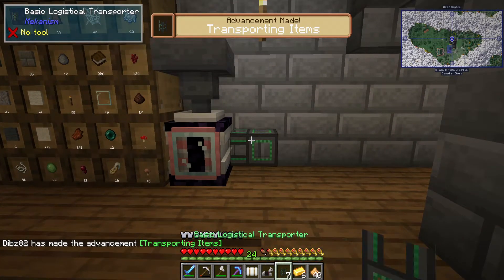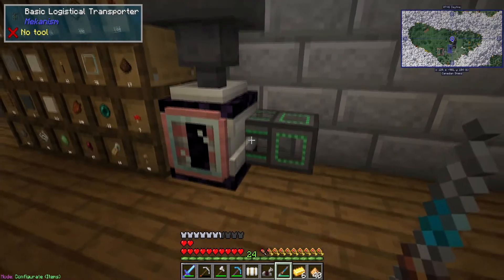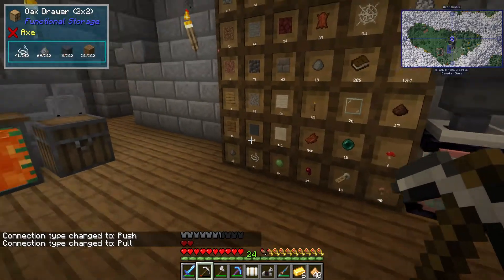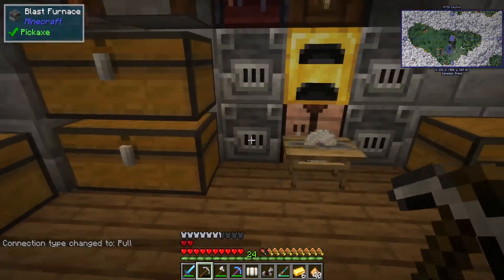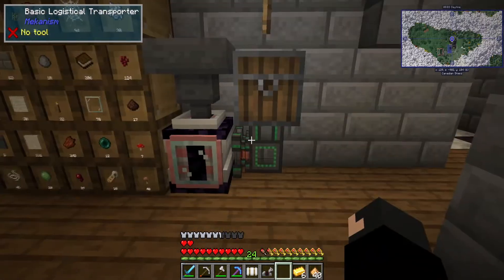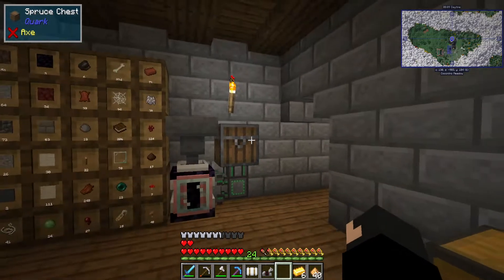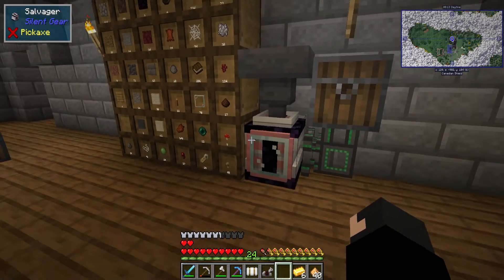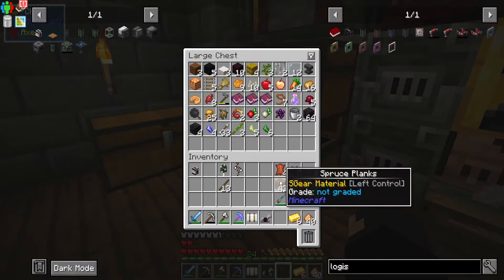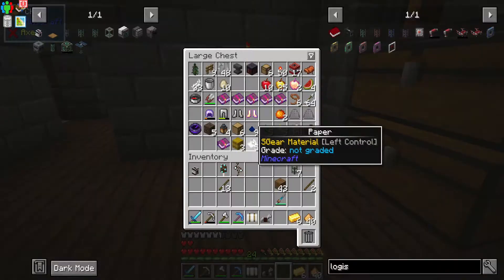I'm not even sure if it will output from every side — let's go to items. I'll put a chest on top, maybe. I'm just testing this out. Some sides don't work, but oh — that does work! That's pretty neat. And there you go, you can automate it. I wonder if that's changed because I'm pretty sure I had problems with this setup on my Patreon server before.